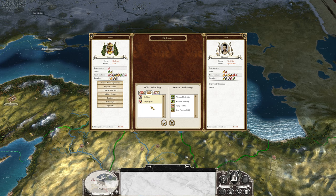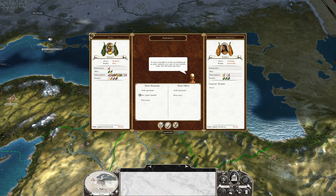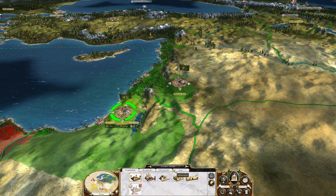I will give you the tech if you want it, just give me something here. No, he wants land. Seriously, all they want is land — that's kind of weird. Can we get a trade agreement with the Marathas? When did this cannon foundry get damaged? I have no idea.